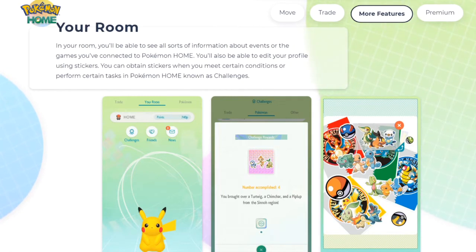Wait — under the challenges section it says: 'You brought over a Turtwig, a Chimchar, and a Piplup from the Sinnoh region.' Are they teasing Sinnoh remakes?! They show the Sinnoh starters as a challenge. That would mean a player brought those starters all the way forward, which is a very specific call-out of the Sinnoh region. This has to be a tease for the Sinnoh remakes.